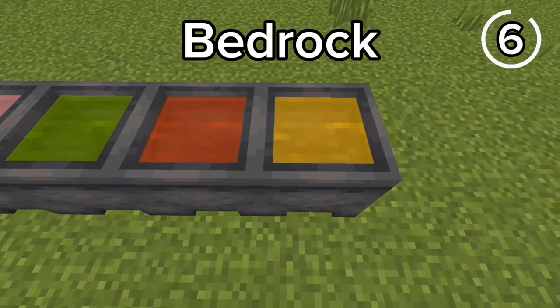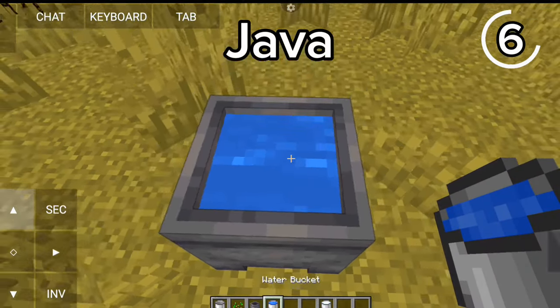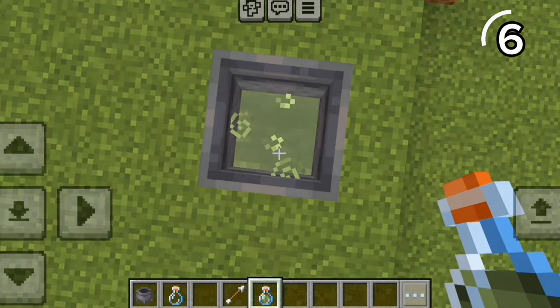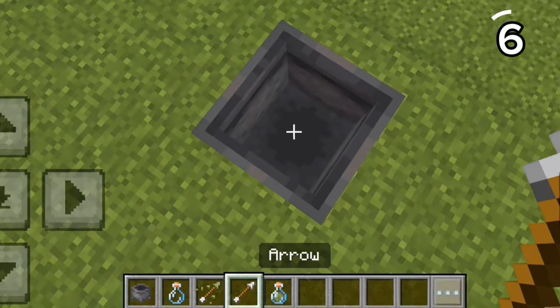Cauldrons in Bedrock are way more useful than Java. In Bedrock, you can color the water to dye leather armor, and you can even add potions to easily make tipped arrows.